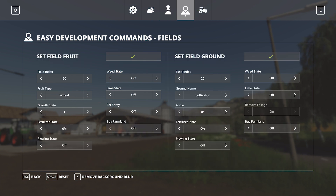The fourth tab is Easy Development Commands for fields. It's split into two sections: field fruit and field ground. Field fruit enables you to set a fruit or crop onto a field — wheat, grass, canola, sunflowers, whatever you wish. You can then set the growth state, fertilizer state, plowing state, weed state, lime state, and spray state. You can also buy the farmland if you don't already own it as you set that field fruit.